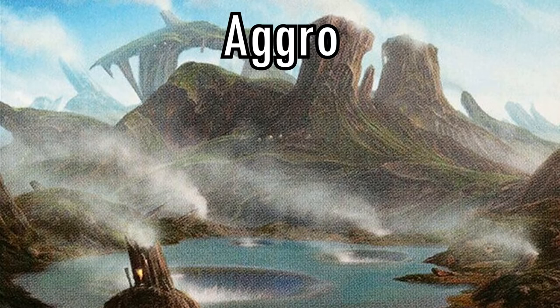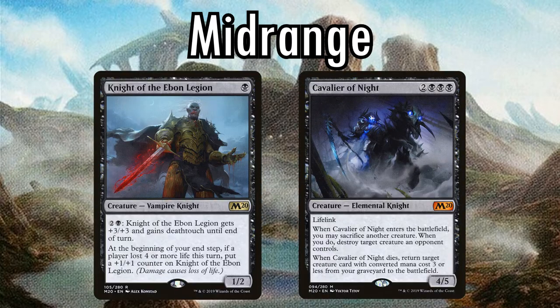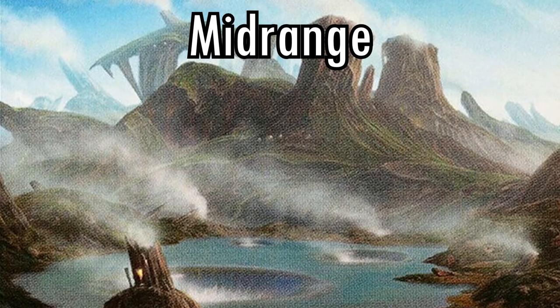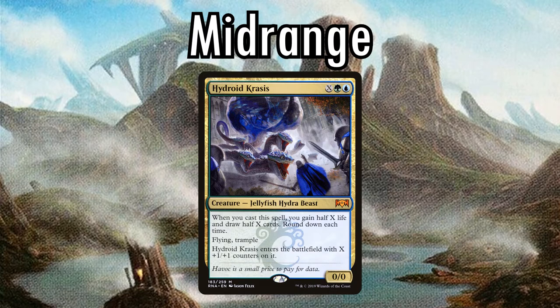Mid-range decks are a name for medium-speed decks. They aren't as fast as aggro or as slow as control, taking a happy medium between the two. Mid-range decks play a good even curve, usually playing cards all the way from one mana to five, and maybe a six-drop if those cards are really strong in a specific metagame. Mid-range is a really weird archetype to talk about because they're incredibly meta-dependent — they'll play whatever cards happen to be the best into whatever aggro or control decks happen to be the best at that specific time. This is why taking a mid-range deck from one format and trying to play it in a different format will often lead to disastrous results.